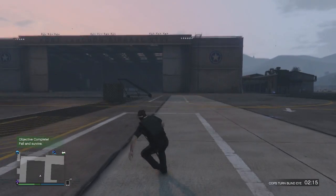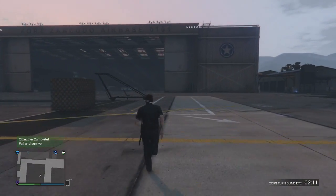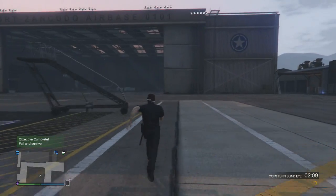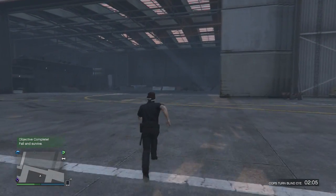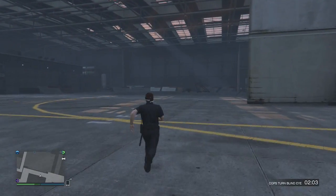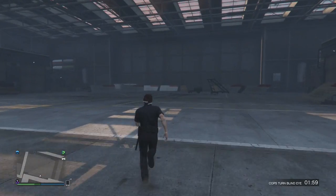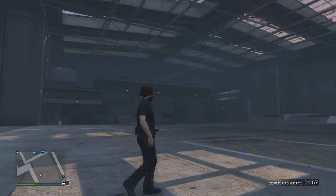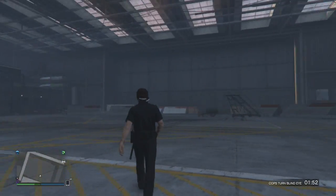Next up at number 2, I'm going to be showing you a location inside the Fort Zancudo military base. This location was opened up last Tuesday when the DLC dropped into online, and at the moment there is no use for this massive air hangar shelter in GTA Online whatsoever.